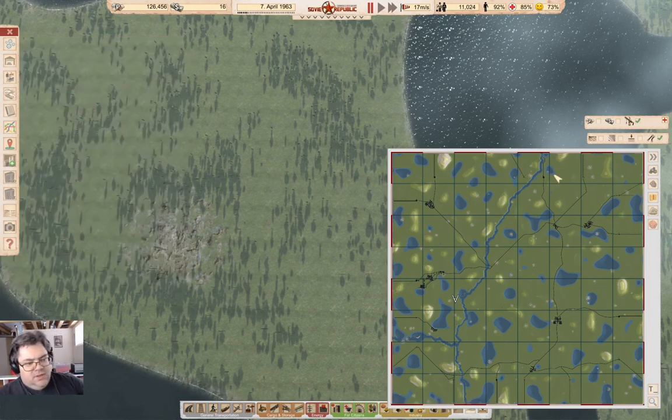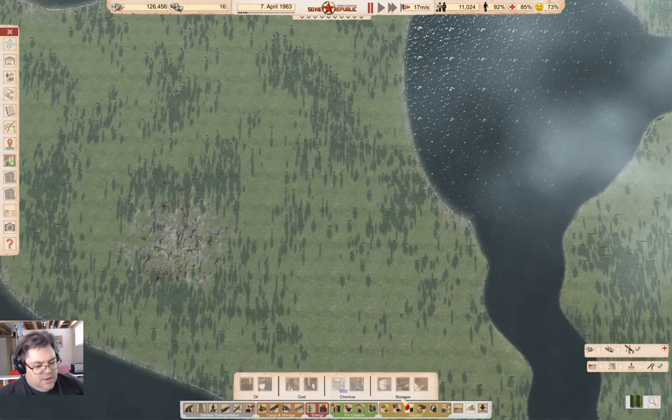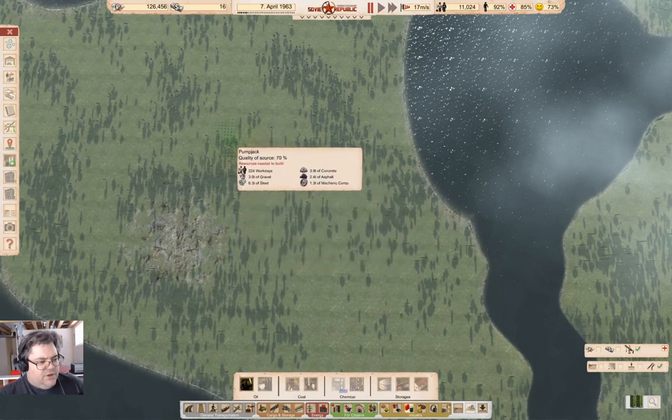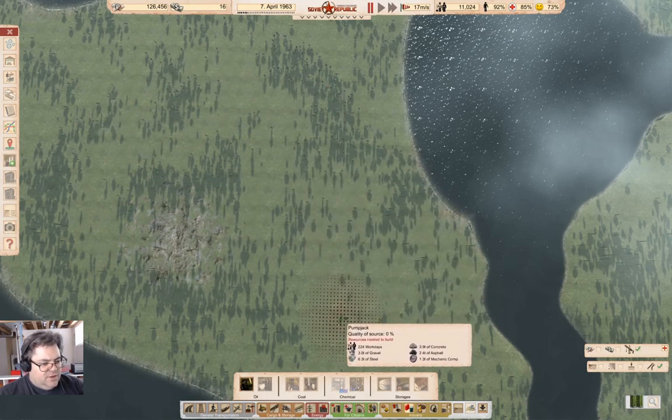What we're going to be doing here is roughing in an oil industry. You see beside the location pointer here, we have an oil deposit. That is where we're going to build our oil field — should be over here. So I'm going to start roughing that in. We need fossil fuels and oil, so we need the pump jacks. We got lots of oil around that area.